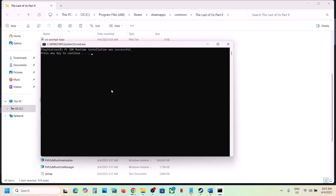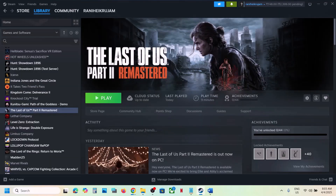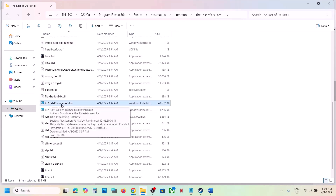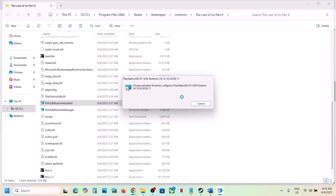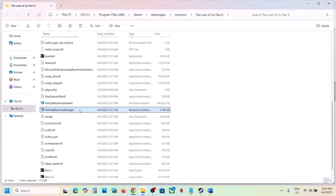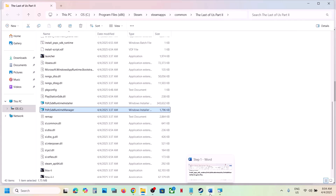Once it's done, press any key to close and then launch the game and check. If still not working, go to the game installation folder again. You'll see the PSPC SDK Runtime Installer — double-click it and do the same thing. Let the installation complete, then launch the game. If that doesn't work, do the same with the Runtime Manager. Install it, launch the game, and check.